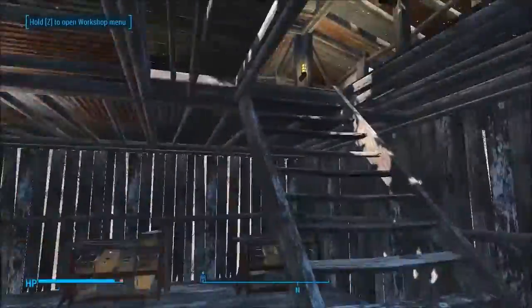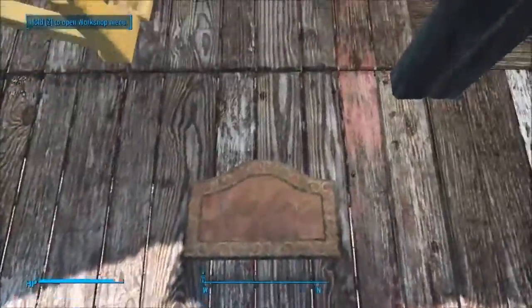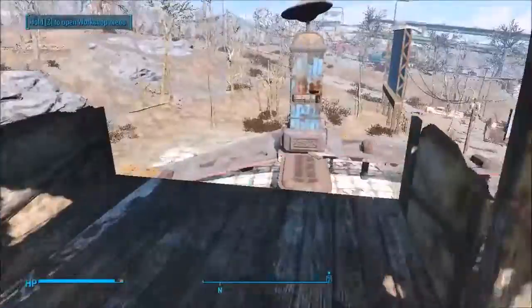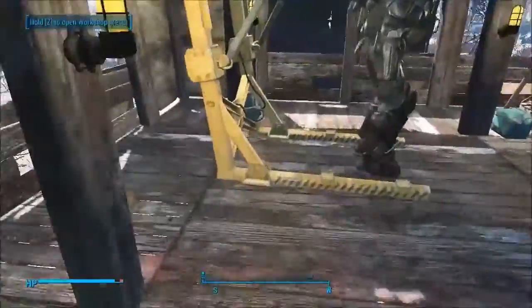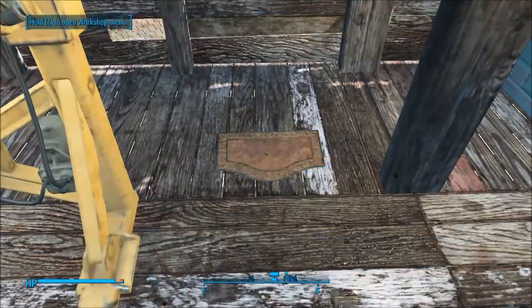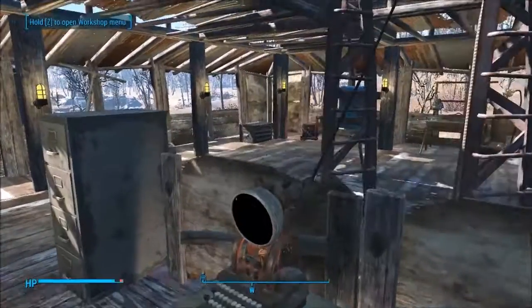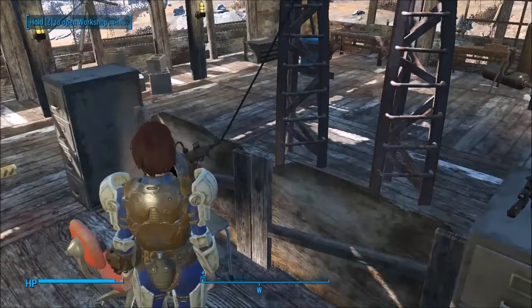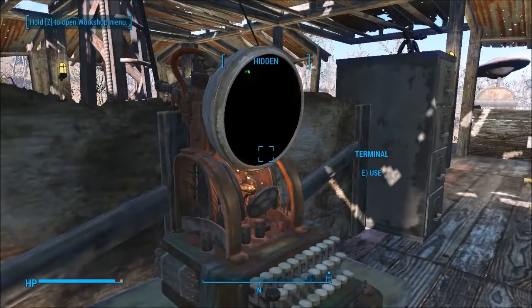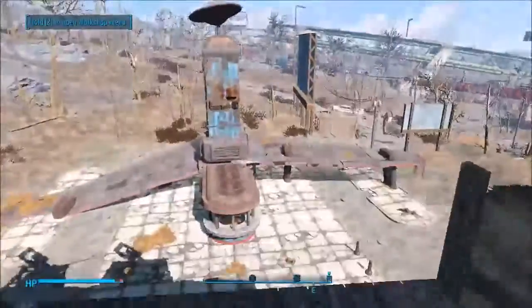I'm just gonna go back to my rooftop. I can't sprint so it takes a while to get up here, but I've also got a fast travel mat so whenever I fast travel this is where I'll be. I'm moving it over here so I can spawn here and the first thing I see is my power armor and my terminal. I wish you could write notes in the terminal — like keep a log. There's probably a mod for that, but it'd be pretty cool.